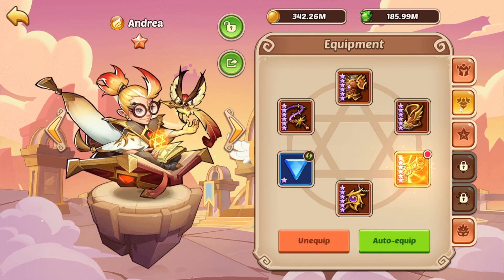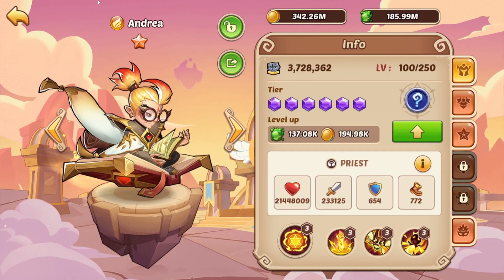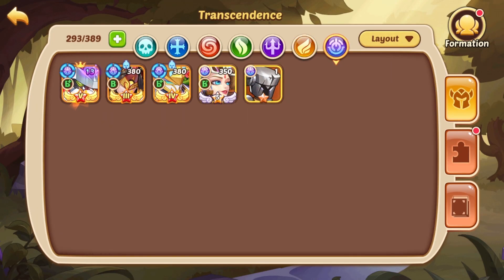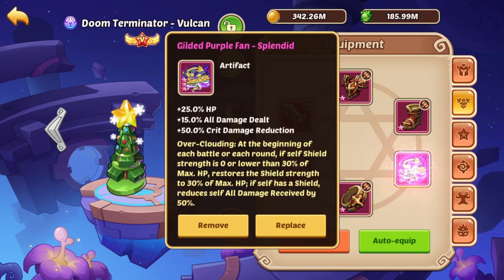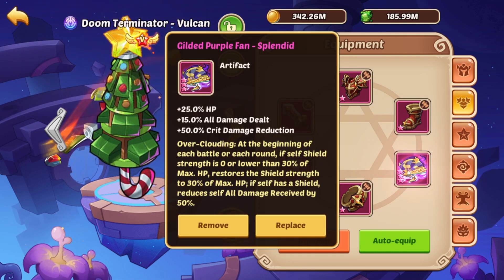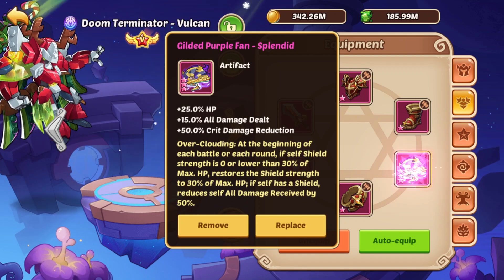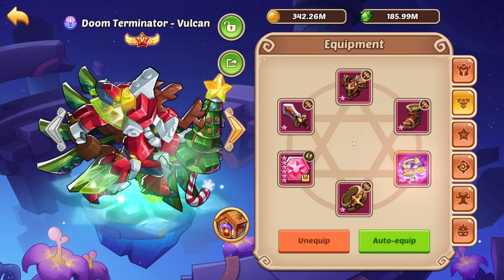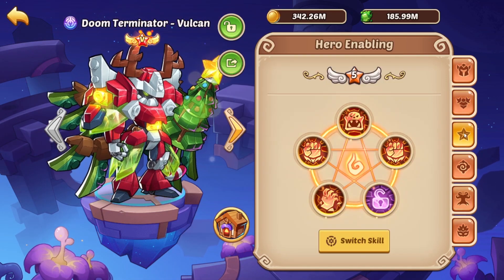So if you're pushing Light Sealant, you can build a 10-star Andrea — he's helping a lot. Let's go over DTV. We are using the Skill Damage Precision Stone. And in the end, we ended up using the Gilded Purple Fan. It worked better than the Crown for an early account, and especially for this account the Gilded Purple Fan was a much better choice.